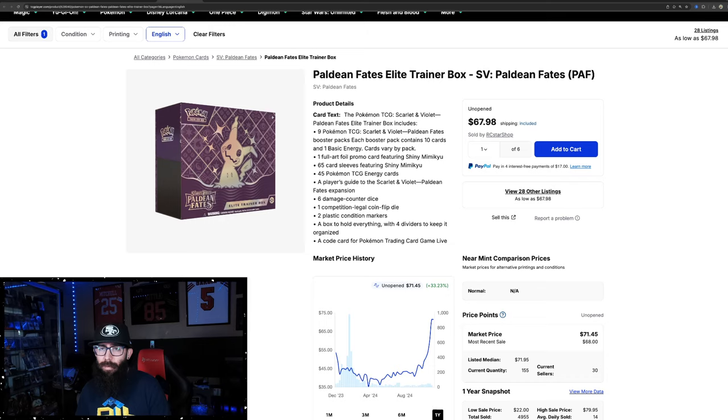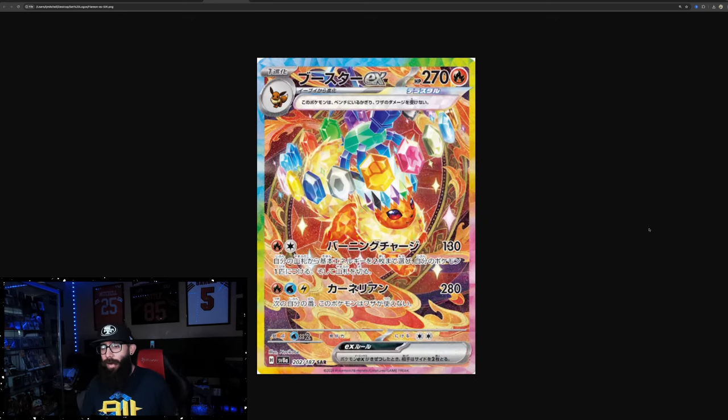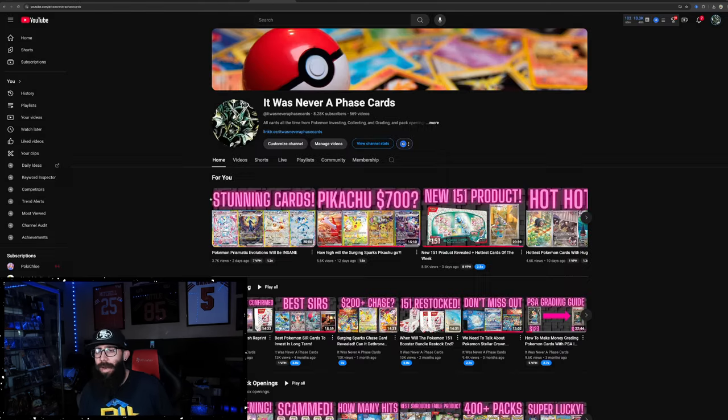We also have a little bit of news — this is the Flareon from Prismatic Evolutions, also known as Terastal Festival, which is the Japanese version of what we're seeing here. This is the first high-resolution photo. Flareon's running, he's got his crown, he's got his Terapagos up top, and he's running in what looks like a little ring — Lord of the Rings style, that's what I'm getting. As a Gen 1 fan, I feel like Flareon, Jolteon, and Vaporeon are kind of the lesser evolutions, but I do like the Lord of the Rings thing going on. Let me know in the comments.